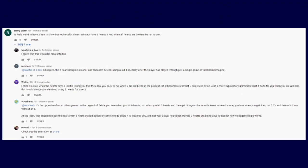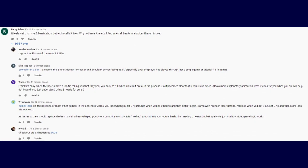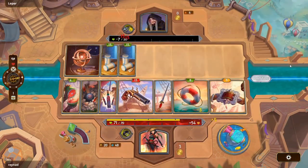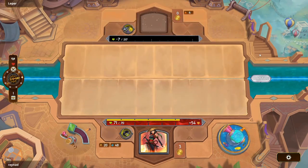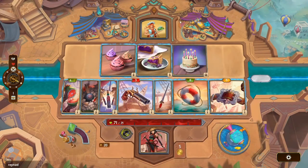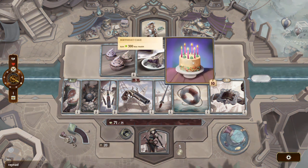Rami Salam says it feels weird to have two hearts show but technically three lives — why not have three hearts, and when all hearts are broken the run is over. This was one of the theories we thought when we saw the new UI. It's a system that games have used: you have extra hearts for the extra lives you have, and when you're out of hearts, the next time you die, you die for good.